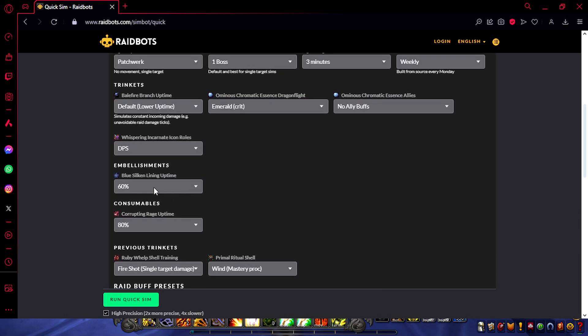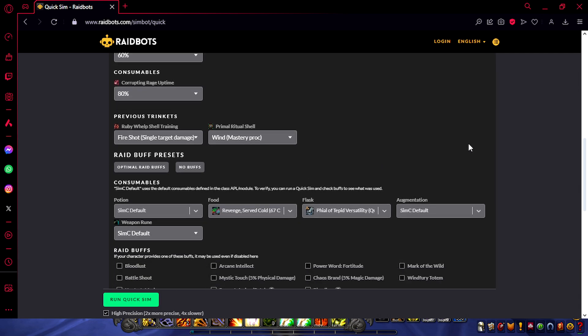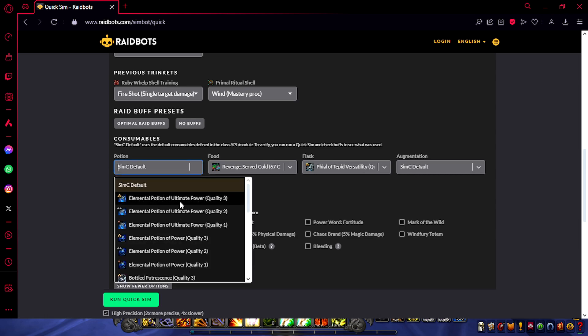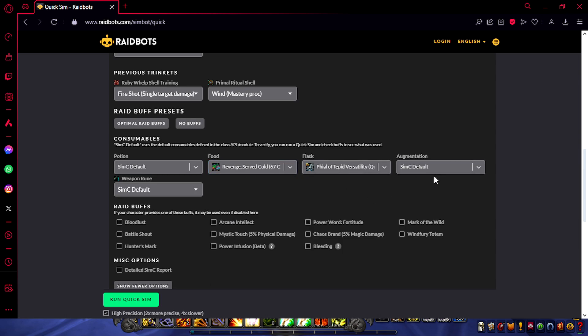After that, you want to check embellishments. I'm using Blue Silk and Linen — the uptime is normally between 55% and 65%, so I'm going to leave it at 60%, which is a good average. After that, Corrupting Potion uptime — I'll leave it at 80%. I don't use that potion so it doesn't matter too much for me. Now check the consumables: Potion is default because you're going to use the Rank 3 Elemental Potion. For food, I'm using the Crit Burst one plus the Phial of Tepid Versatility. I'm using an Augmentation Rune and a Weapon Rune, which is by default the Haste one.